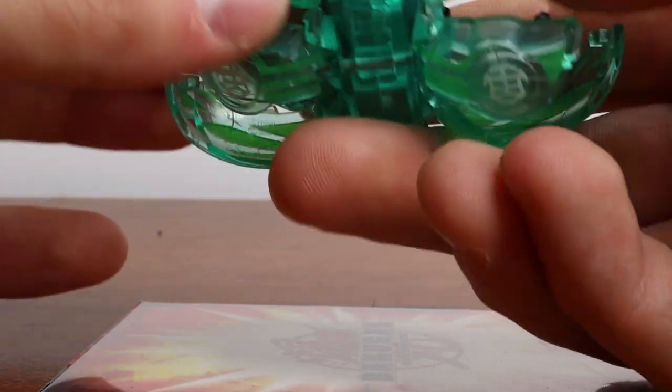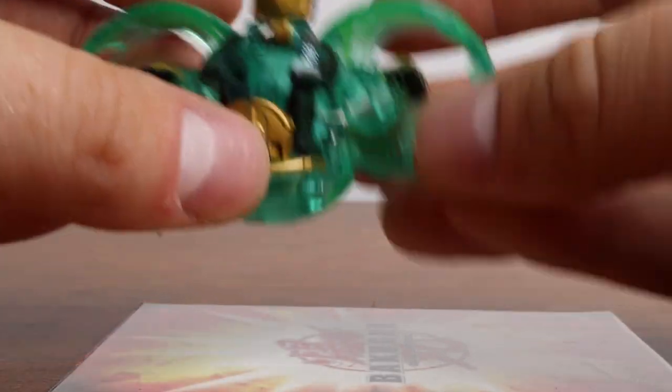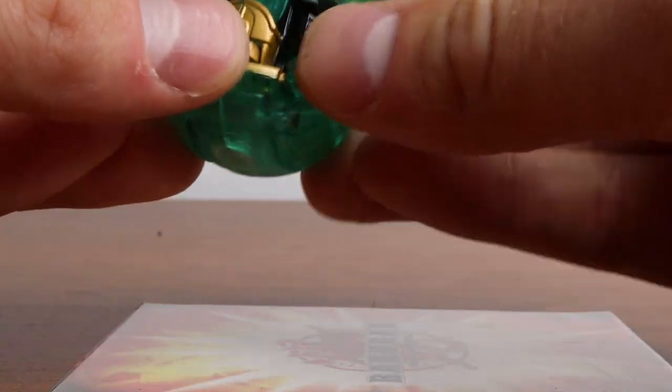Master Ingram is pretty easy to close — feet in, and then everything kind of collapses in on itself. Just make sure you get that head, and then boom — all together, super easy.